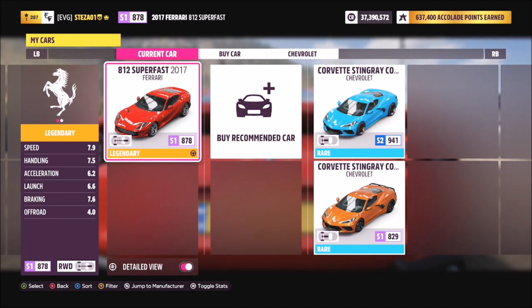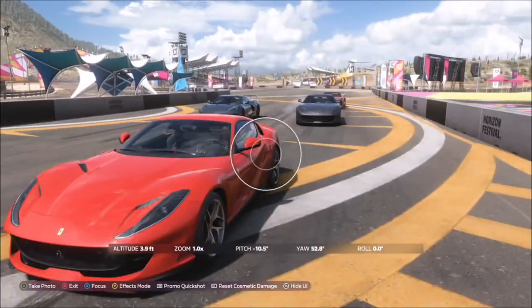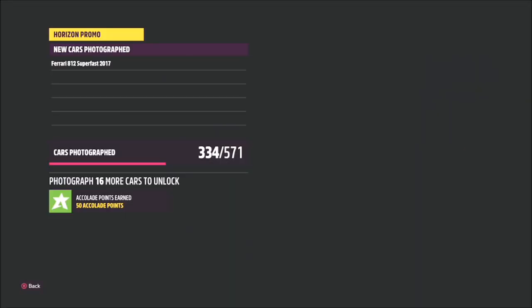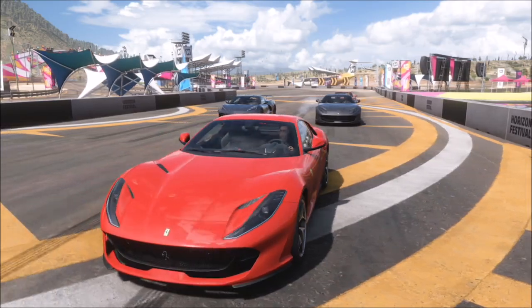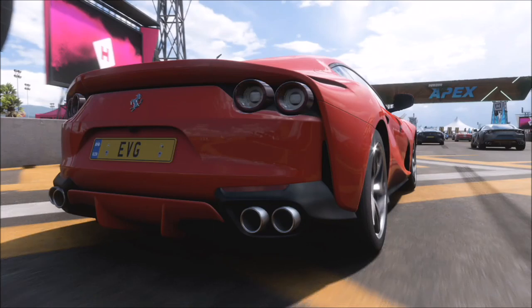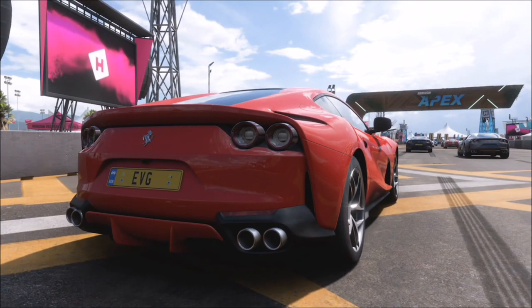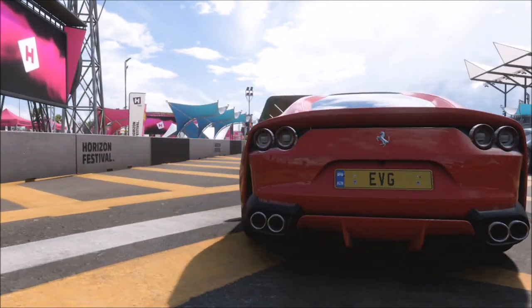If you don't have the Ferrari, you can use the Corvette Stingray — the latest model, I think it's the 2021. Make sure you tune it to at least S1 class 878 so that the Ferraris will spawn in the race. I've set the race to only have Corvettes and the 812 Superfast in it, so as soon as you hop in with your Corvette an 812 will spawn and you can get a photo of it racing around the Mexico circuit.